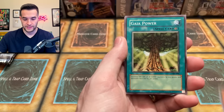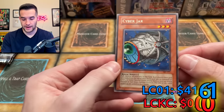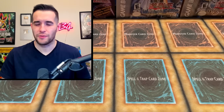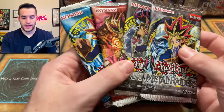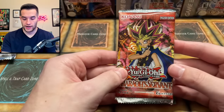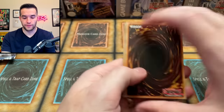We also pulled Cyber Jar — a nice rare that's currently unbanned, so it might be worth a dollar now. I messed up the pack trick, though. The pack trick is where I put the best card in the back so we can enjoy all the cards and build up to the exciting or potentially expensive one at the end.